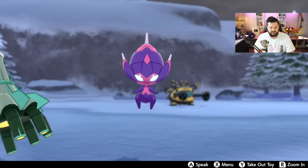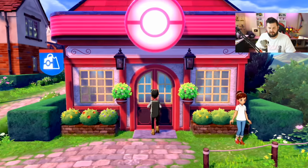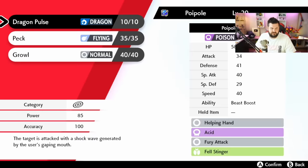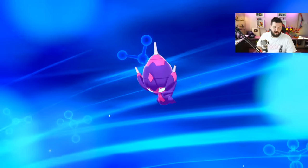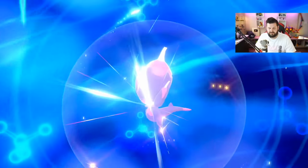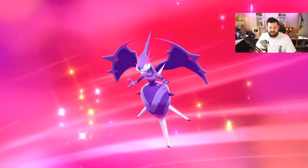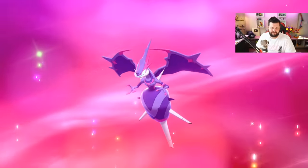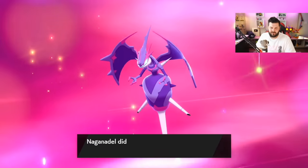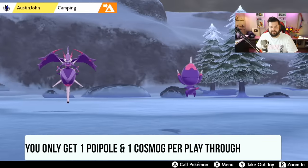For those unfamiliar with Poipole, it requires knowing a certain move before it can evolve. Head to any Pokemon Center and go to the Move Reminder — the move you need is Dragon Pulse. Then all you need to do is level it up once. Rare candy — Poipole is now level 21 — and we get to evolve our adorable Poipole into Naganadel! And just like that, that's how to get Poipole.